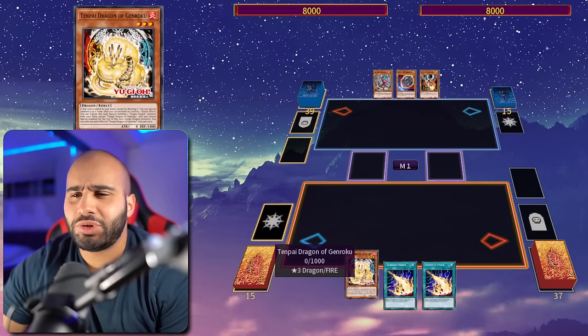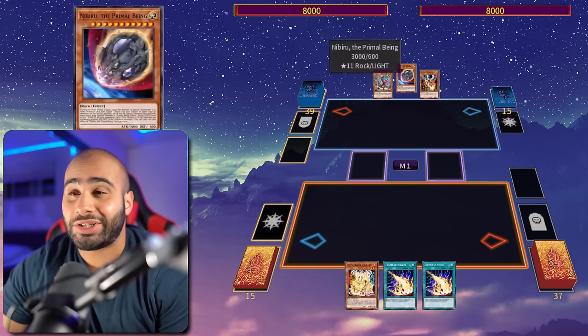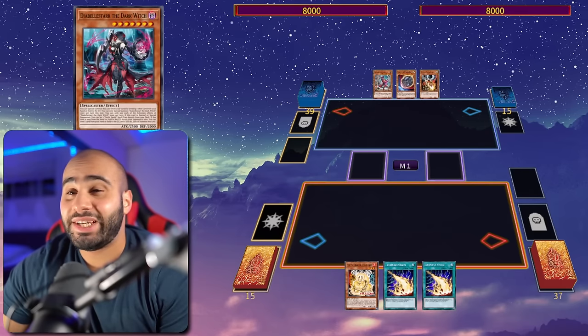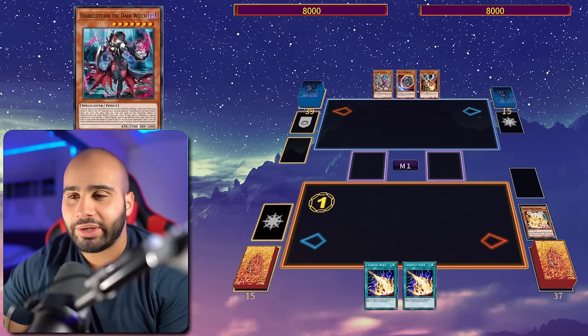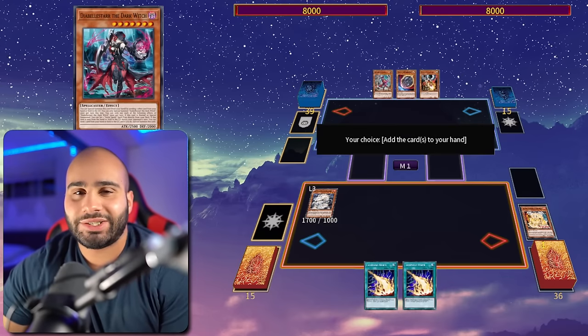Alright, so what can you do when you're going first and you got, let's say Genroku and two useless cards, and then your opponent has Jewel, Nibiru, Fenrir, and a Diabelle Star? One card is basically an FTK through all of that - Tenpai Dragon doesn't suck going first now.